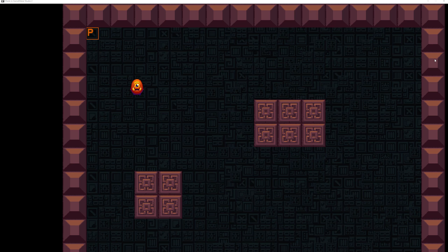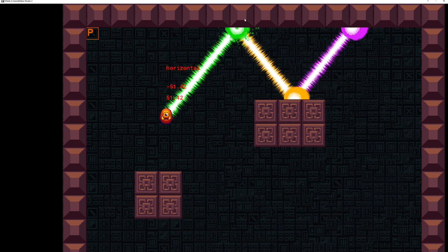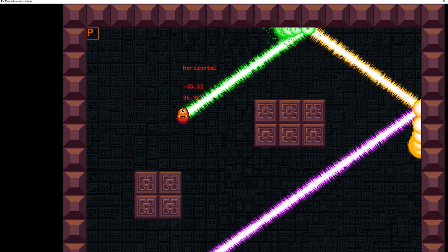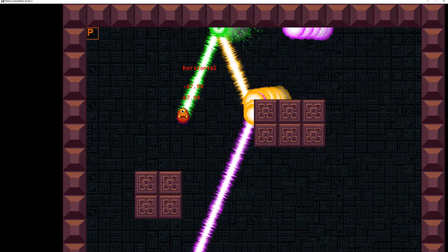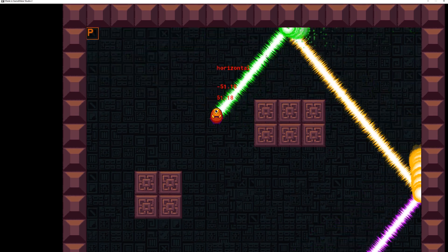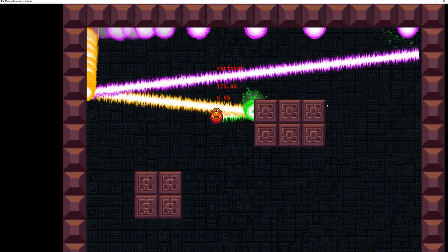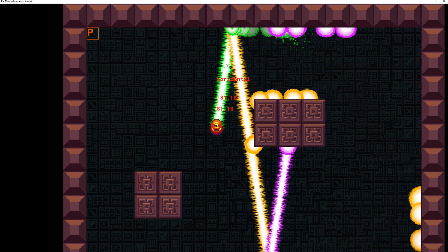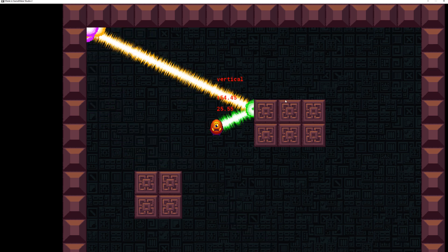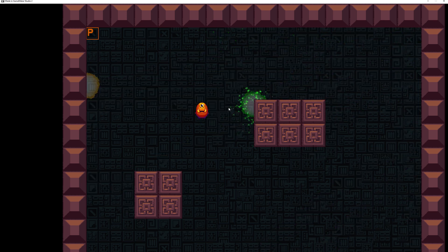Welcome back to another advanced GameMaker Studio tutorial. This is a follow-up to one of my laser tutorials. I wanted to do it yesterday but did it the wrong way, so I couldn't finish it satisfactorily. Now it does work, and I'll show you how you can branch lasers. I'll do it with two branches — the yellow one, orange one, and violet one — and of course you can do more.